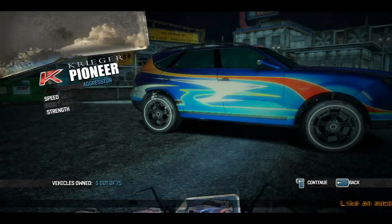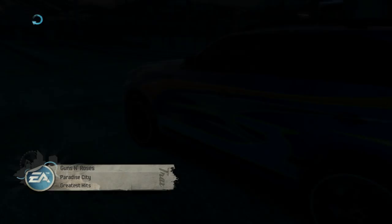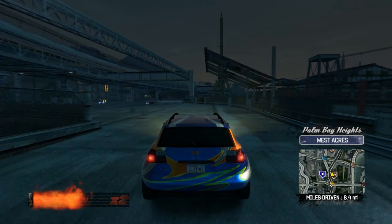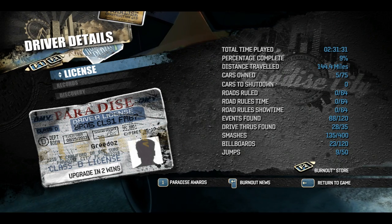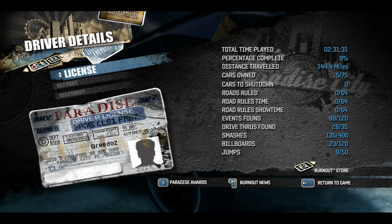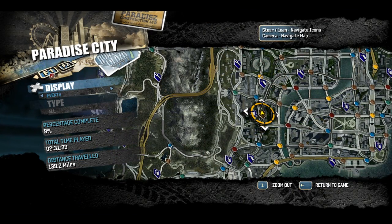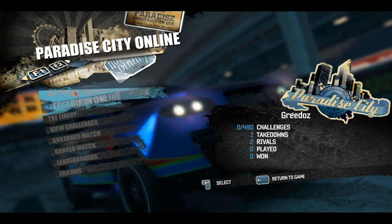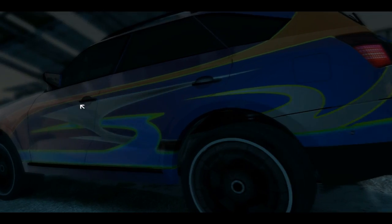Select your vehicle — I'm going to use this car. Then hit Escape to get the menu, and hit F1 to enter the online menu. Hit F1 again and you'll have this menu. This is pretty much it — this is the online section. You click 'Free Burn Online'.